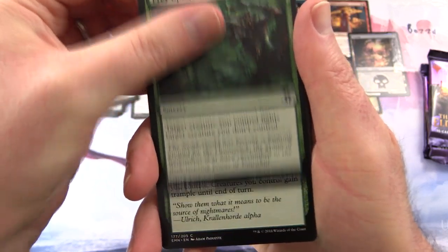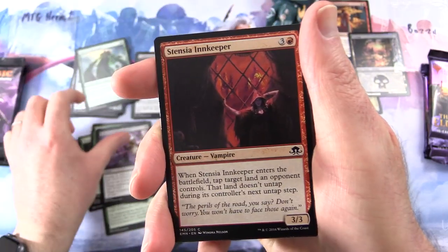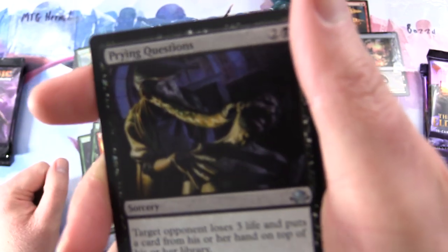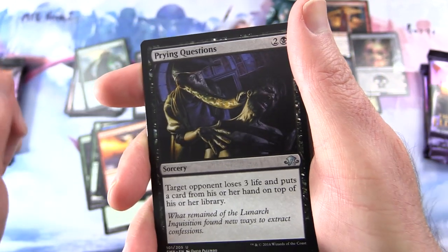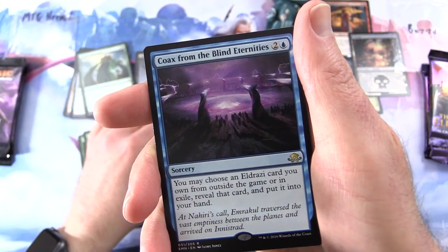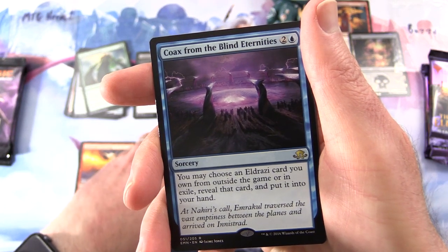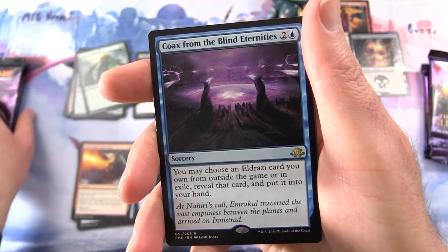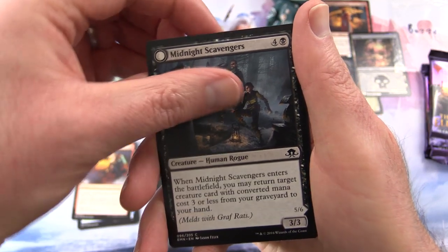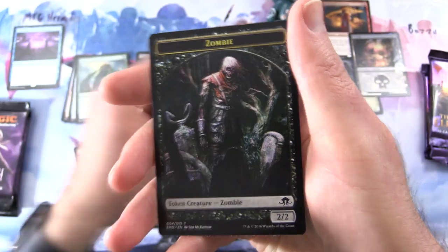We have Prey Upon, Waxing Moon, Borrowed Grace, Bloodbriar, Borrowed Malevolence, Stentia Innkeeper, Ironclad Slayer, Turn Aside, Alchemist Greeting, Prying Questions. Subjugator Angel, Chilling Grasp, and the rare is Coax from the Blind Eternities - a Sorcery for 3. You may choose an Eldrazi card you own from outside the game or in exile, reveal that card and put it into your hand. A Midnight Scavengers flips around into half a card - that's the meld mechanic. And a checklist and a zombie token.